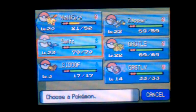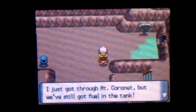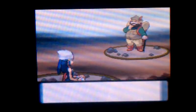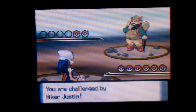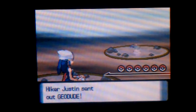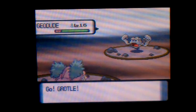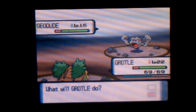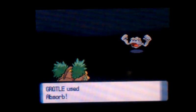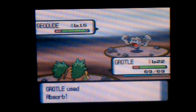Let's get Grottle out here before we fight this hiker. We can't go through that one part where Route 211 is to the right, because we need Strength and obviously we don't have it. So this is the way to go, where all these trainers are. Pretty good experience here if you want to train. And we also got the Vs. Seeker.